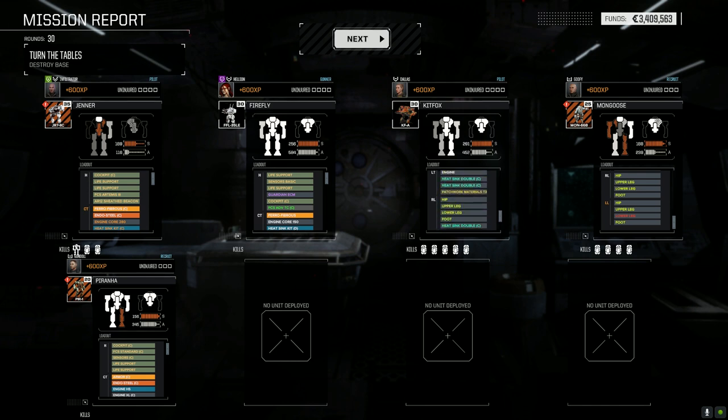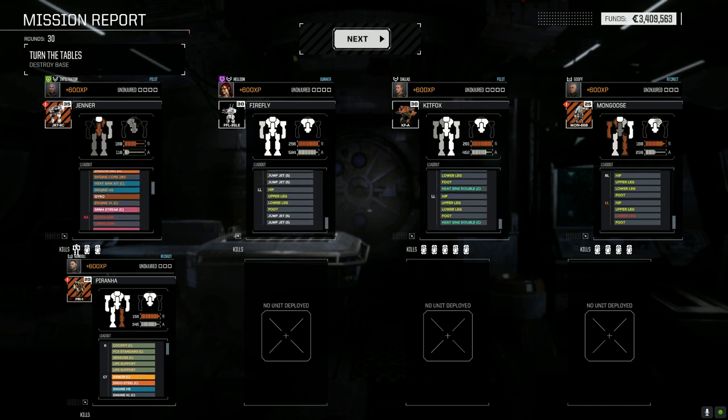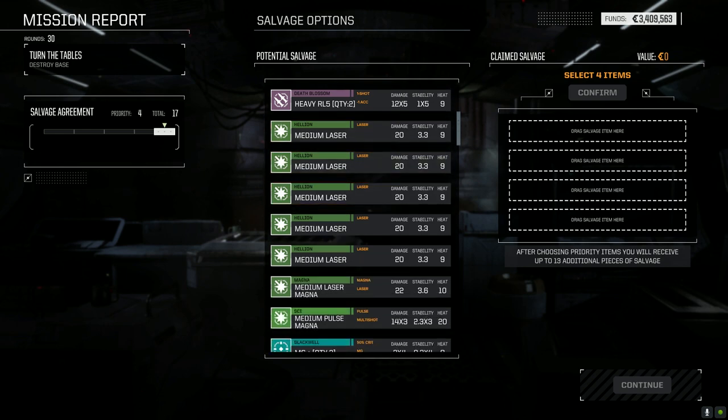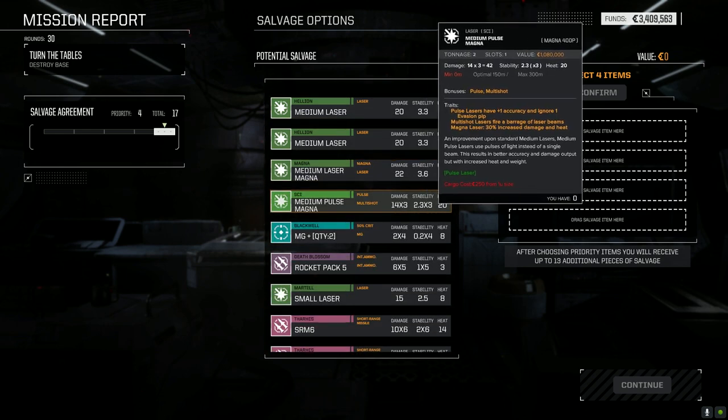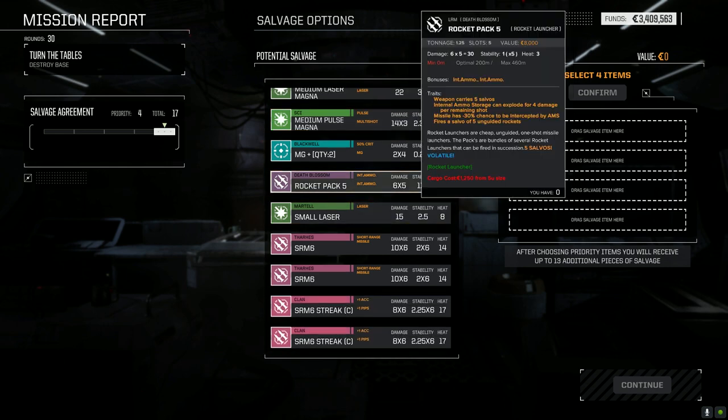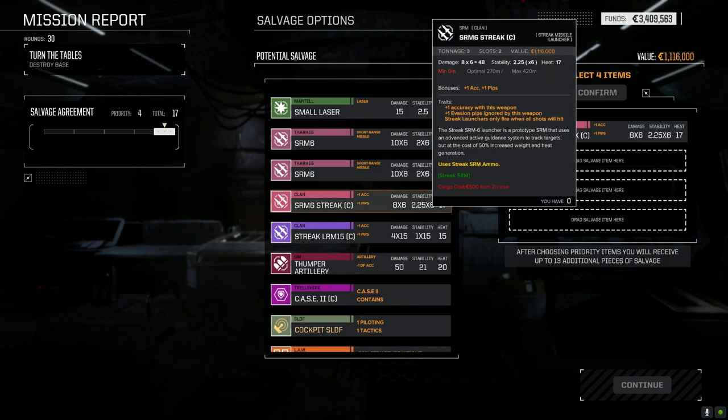Alright, contract payment increased but it's not really going to help. We got mostly armor damage — a lower arm took damage but that can be replaced. Lower leg is fine. We lost the streak system though, hopefully we can get that back, and a Clan ER small. Now let's check the salvage: ATM-6, ER smalls to replace, regular mediums, medium pulse Magna at two tons with plus-one accuracy ignoring one evasion pip — that's a good possibility. Rocket pack 5, Streak-6 — we definitely have to go that route. Oh, a Streak LRM-15!